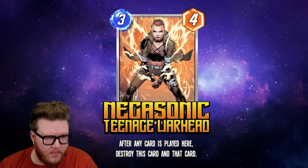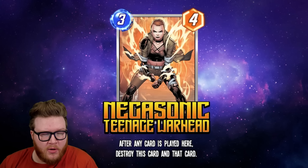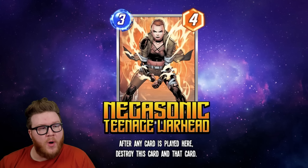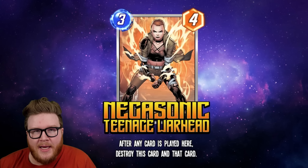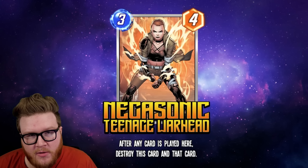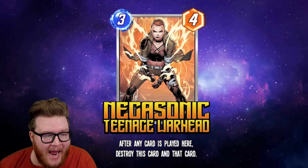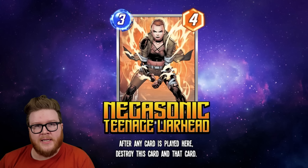Our final card is Negasonic Teenage Warhead, a three-energy four-power card. It was data-mined previously as a three-two, but the final reveal version is a three-four. It reads: 'After any card is played here, destroy this card and that card.' A couple of interesting things to note: this is 'any card is played here,' not just 'after you play a card here.' So based on the wording — similar to Titania — if your opponent plays a card in the same location as Negasonic Teenage Warhead, that will also trigger the effect.